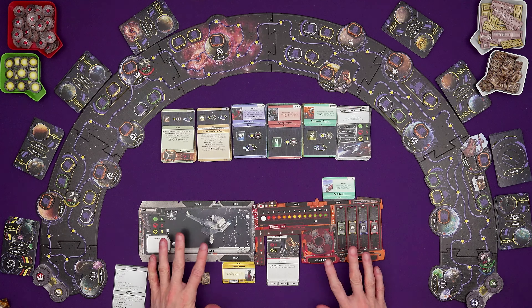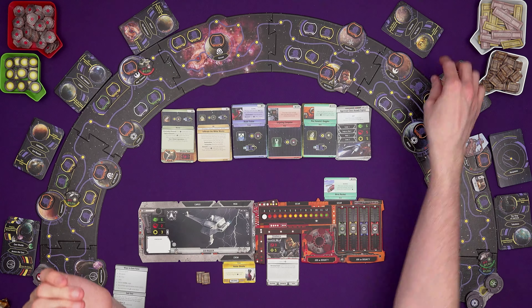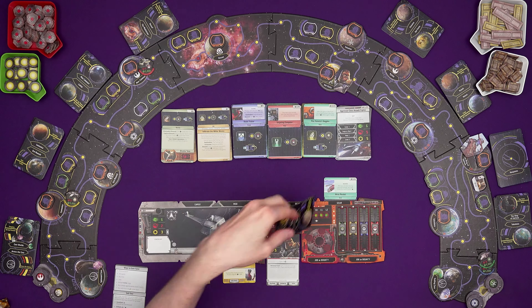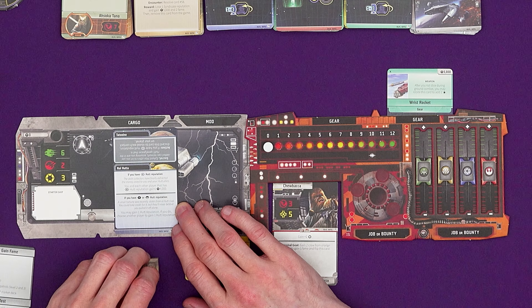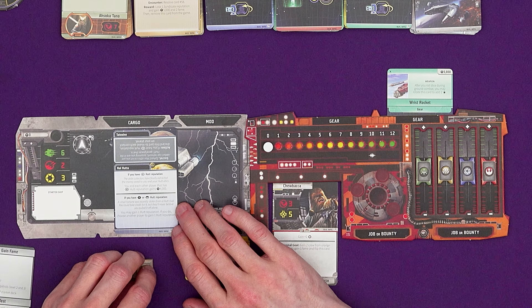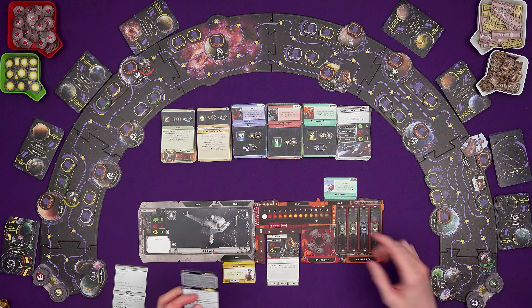We still have the encounter step. It would be silly to encounter someone and potentially get crew when we haven't got space for them. So let's have an encounter card. At Nalhuta it could be credits or bounties. A small fortune was recently stolen from a Hutt rival - you could take credit for it but they'll never believe you pulled it off alone. You may gain a Hutt reputation, but if you do, choose another player to gain a Hutt reputation too. That's okay because Cad's Hutt reputation is already positive. So we'll both gain a Hutt reputation.